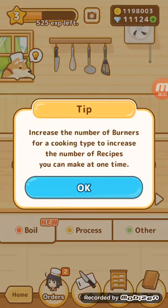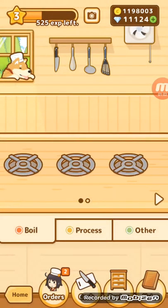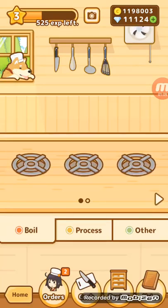Oh, what's this here? Increase the number of burners for cooking time to increase the number of recipes. So I think that means you can get more burners. I'm pretty sure you start out with two and then you can buy this one right here, and then you just keep going on from there. And I'm pretty sure you can add an infinite amount of burners.